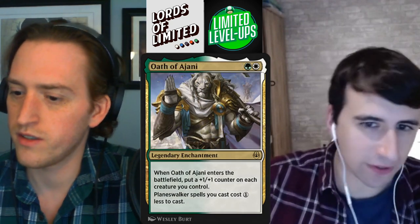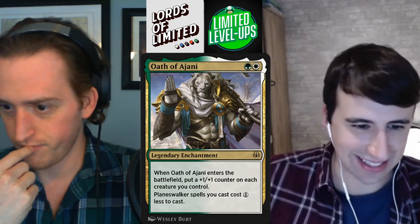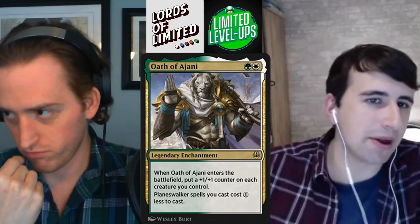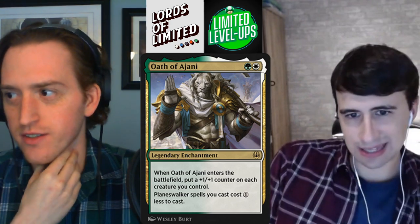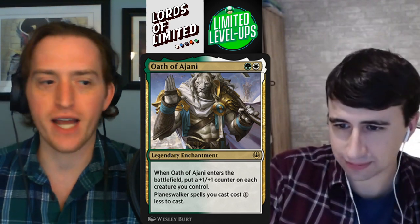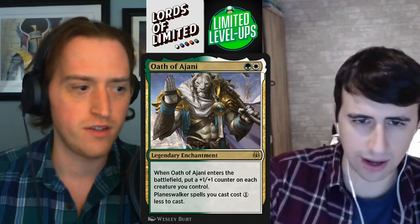Next up we have Oath of Ajani — green-white for a legendary enchantment. When Oath of Ajani enters the battlefield, put a +1/+1 counter on each creature you control. Planeswalker spells you cast cost one less to cast. It's like a two-mana Abbot solidarity that puts a counter on all your creatures, which is good and will be a little bit better in this set because of all those counter synergies in green. This is like a C+, right? Yeah, B-minus maybe? I'm in for C+: happy to have it in green-white, but it feels like a reward to be green-white, not a reason to be green-white.